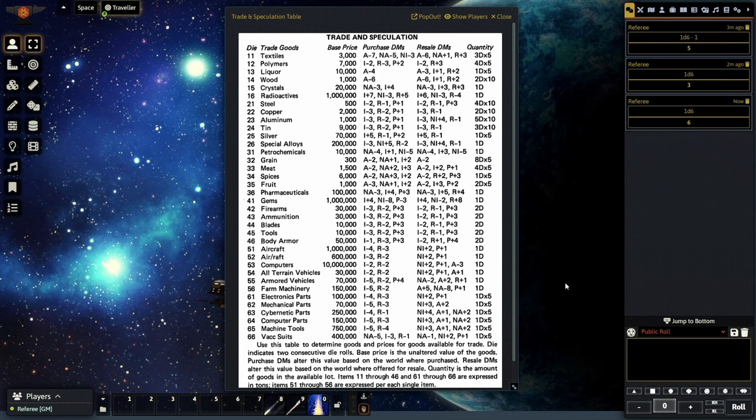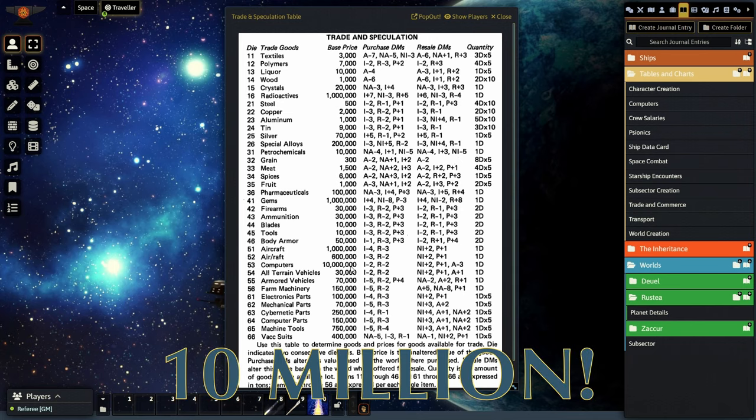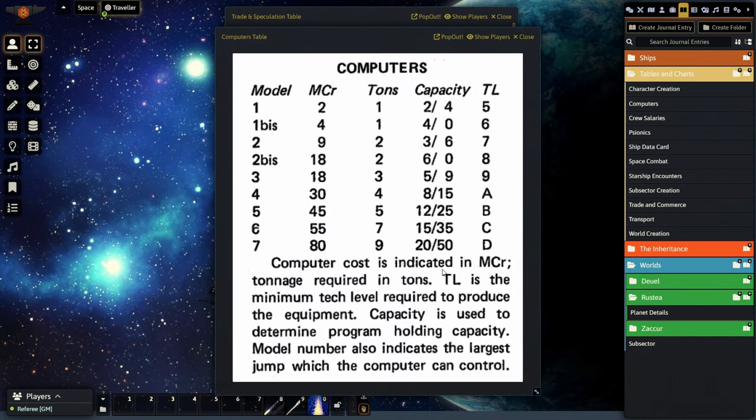We need to determine the tonnage of each computer and go back to the computer table for that. The base price is 10 million credits, and since we have six of them, we need to find their weight. There are several different kinds of computers on the table, and you have their tonnage listed. Of course this is normally for a ship, but we're using it to figure out the weight for our purposes.